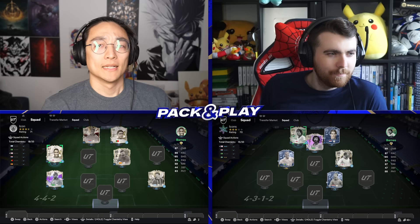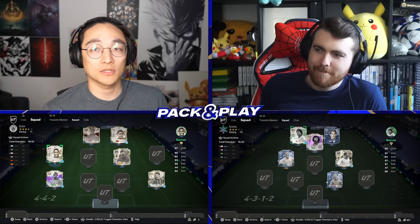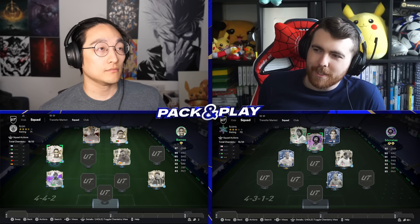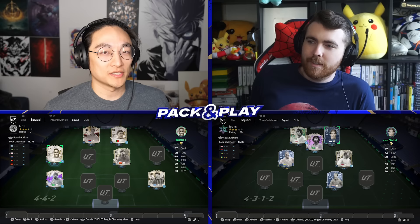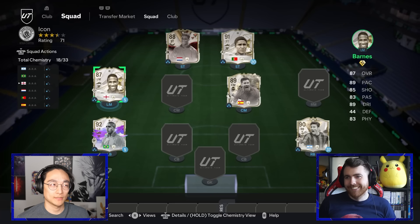Here are the teams so far. I'm going to do something cheeky — downgrade Winter Wildcard John Barnes into normal John Barnes because he can play left mid. I've already got two strikers in Cliver and Eusebio who can't play anywhere else. I've got Larson at center mid purely so I can put Socrates on chem at CAM. These are icons that will get full chemistry if they're in a position they're allowed to play. Neither of us have a goalkeeper yet and there are only a few selections left.